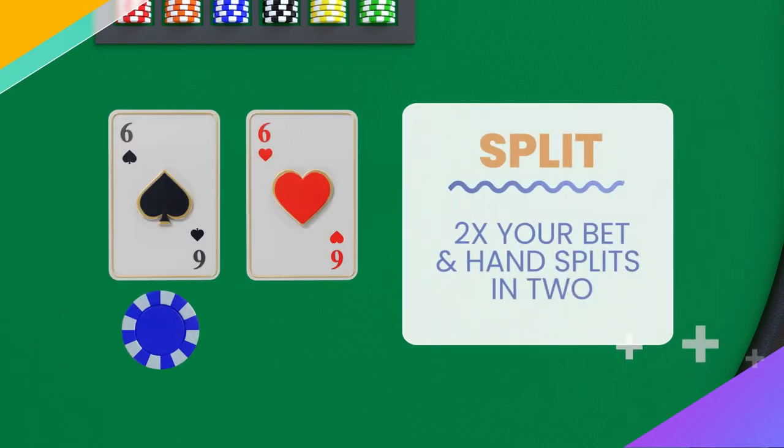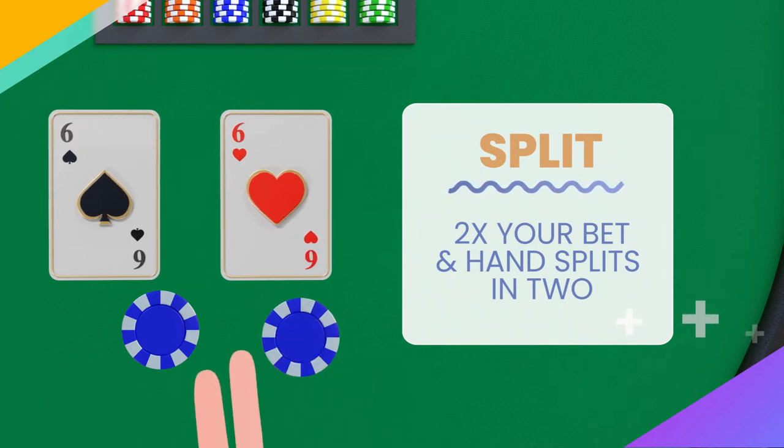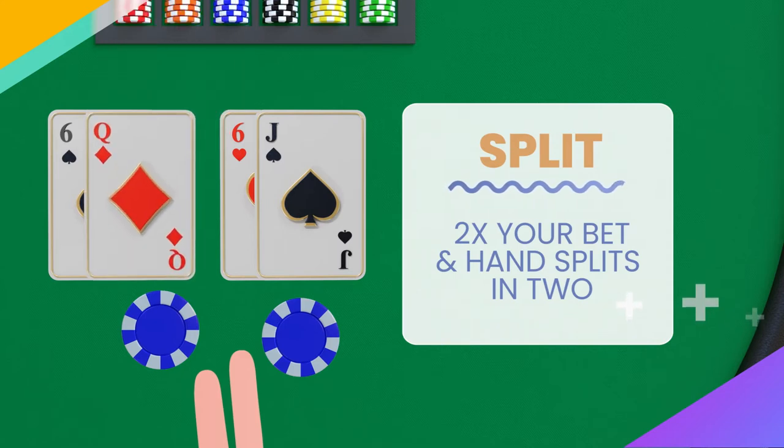Splitting is an option if you're dealt a pair, such as a 6 and a 6. This requires you to double your wager and literally splits your hand in two. The dealer puts an extra card on each split hand, and you play them each out separately.